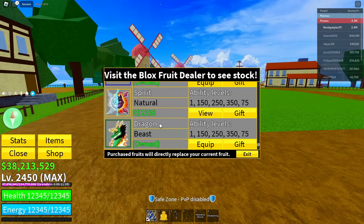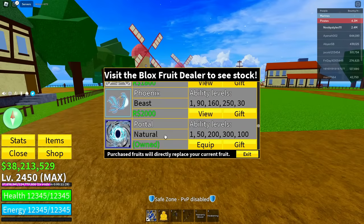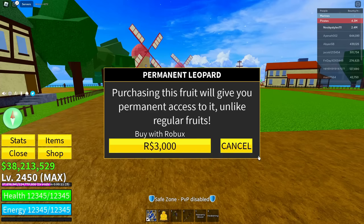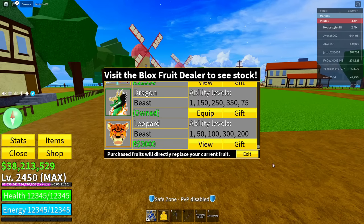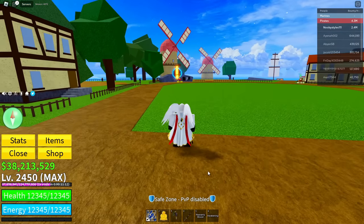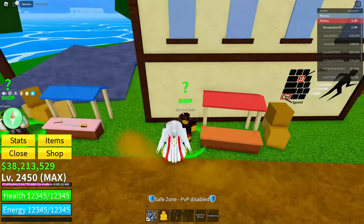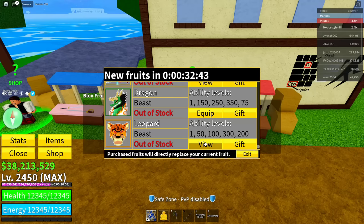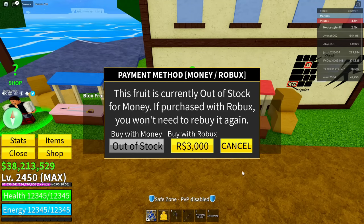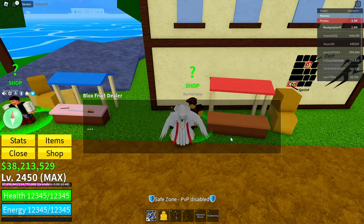Once you reset, go to shop and open the permanent fruit shop. Once you're in the permanent fruit shop, click on the fruit that you want — I clicked on leopard. Do the same thing we did earlier: wait until the loading thing goes, click on cancel, cancel once more, then exit. Go to the Blox Fruits dealer once more, click on continue, select the same fruit, click the Robux icon, wait for it to load, then click on cancel, cancel, and exit.